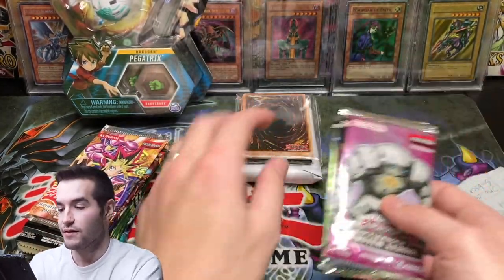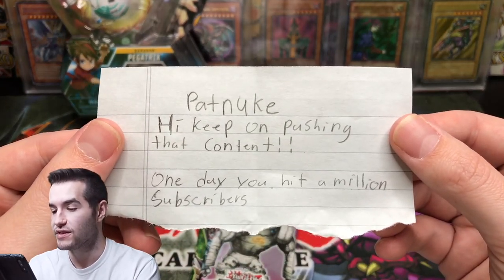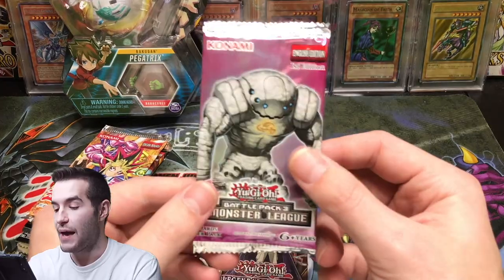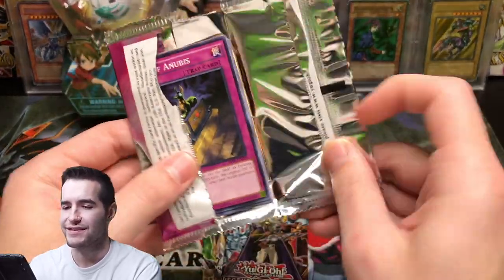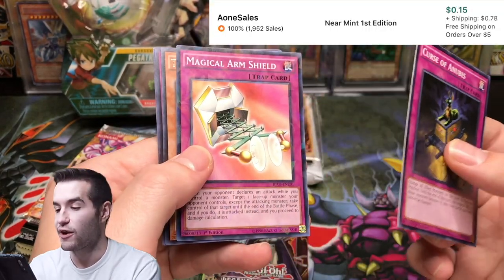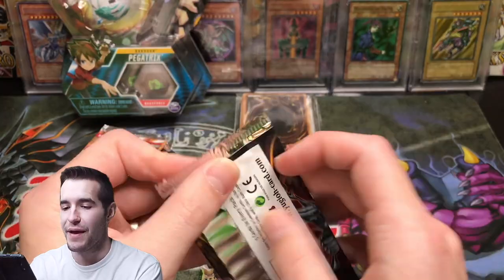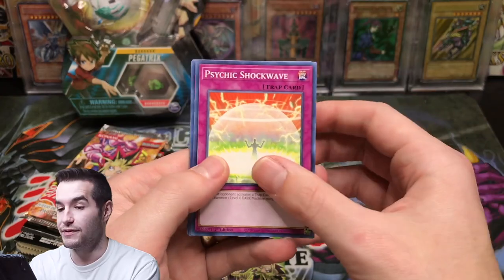Here's the note — 'Pat Nuke. Hi, keep on pushing that content. One day you'll hit a million subscribers.' Maybe we will, maybe we will — I believe! Okay, here we go. Battle Pack Three Monster League. This is a weird set — they have a shatterfoil Magical Arm Shield, Call of the Haunted, and Chain Dog, pretty cool. Oh, we have a Legendary Duelist: Rage of Ra — imagine if we pulled the Ghost Rare of Ra! We never did pull it.